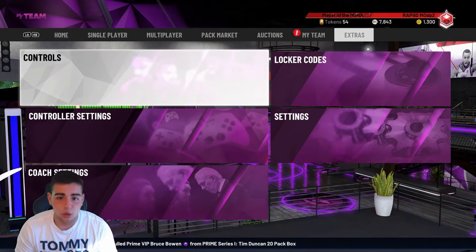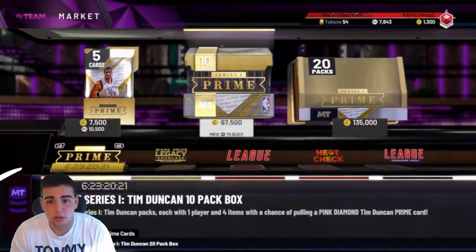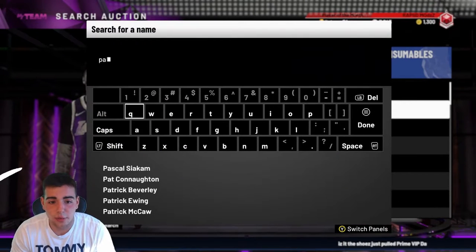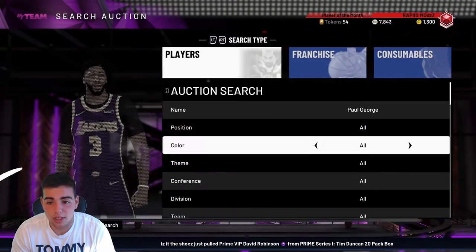New content has dropped, so it's time to get on the market. Market is crashed, let's get into it. New Paul George drop, new Tim Duncan, new John Wall — let's check out their prices. Hopefully we could make MT. Market crash is here once again, hopefully Paul George is under 100K.